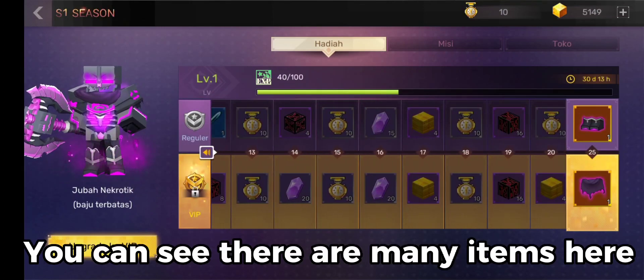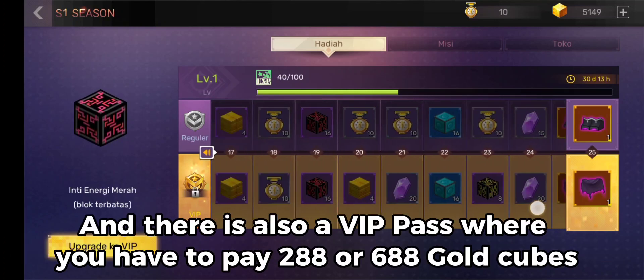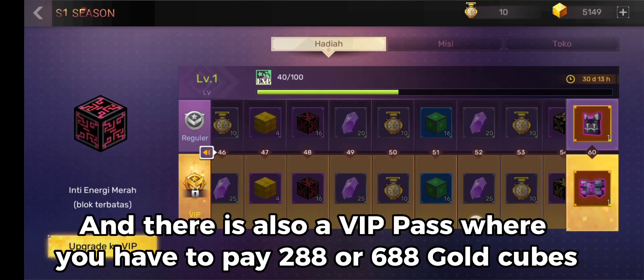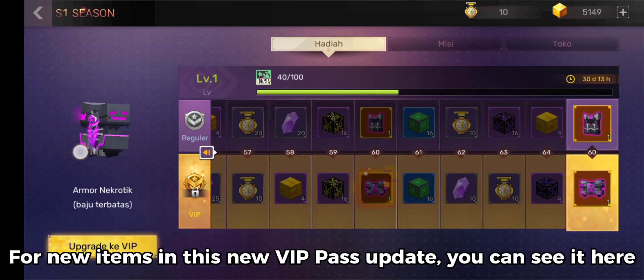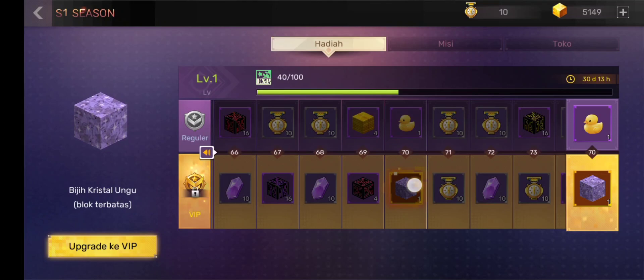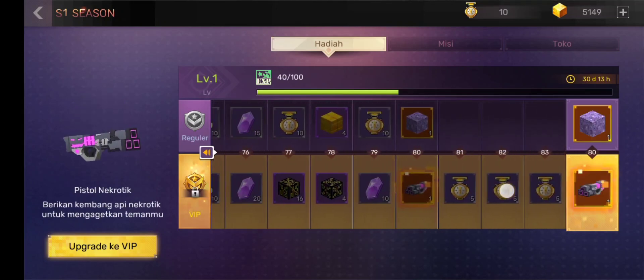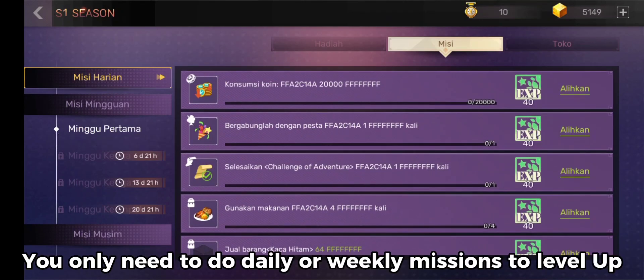You can see there are many items here. There is a regular pass where you can get it for free, and there is also a VIP Pass where you have to pay 288 or 688 gold cubes. The VIP Pass system in Skyblock is the same as in Bedwars' VIP Pass — you only need to do daily or weekly missions to level up.